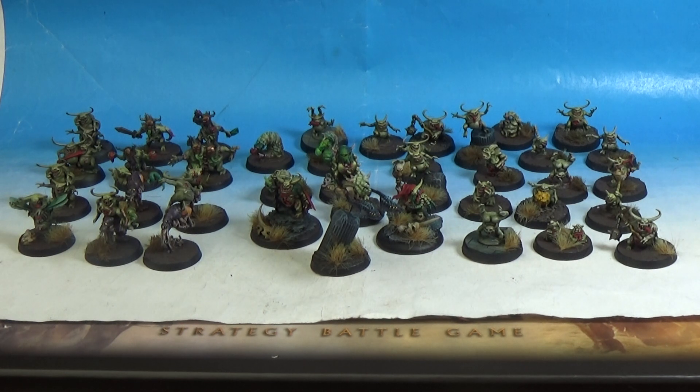In the Plaguebearers box, there's like seven different Nurglings. In the Nurgling Swarm box, you get three 40mm bases of Nurglings, and then maybe like another five or six freestanding Nurglings. And then in almost all the Chaos Demons kits, like the Nurgle Demons kits, you get special Nurglings that are included.